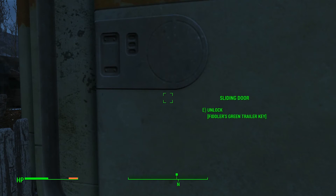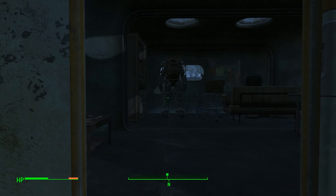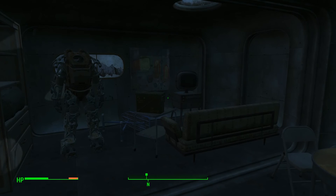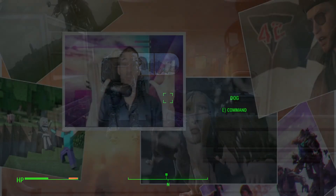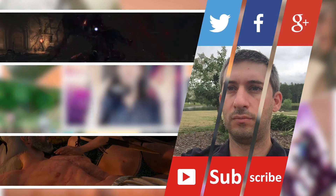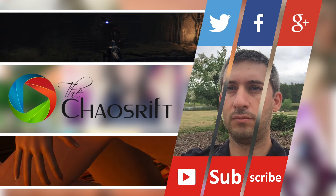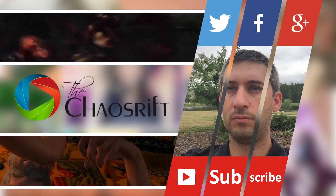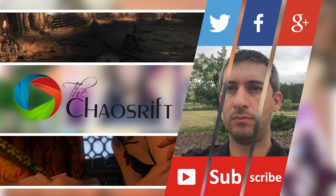Once we get here, we just go in — another power suit. I'm just collecting these things like candy. Anyway, that's it for the quick and dirty tip. Have a nice day, bye-bye.